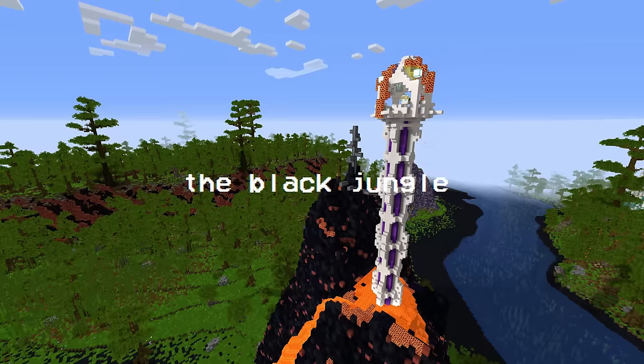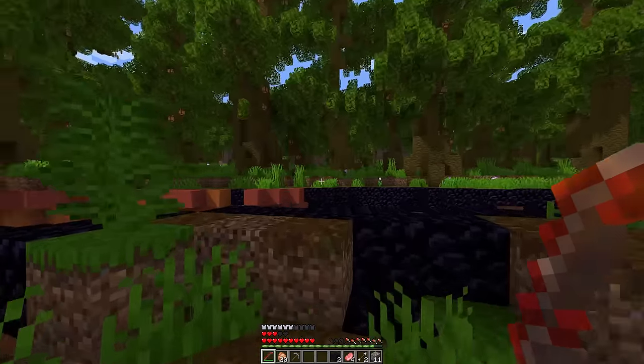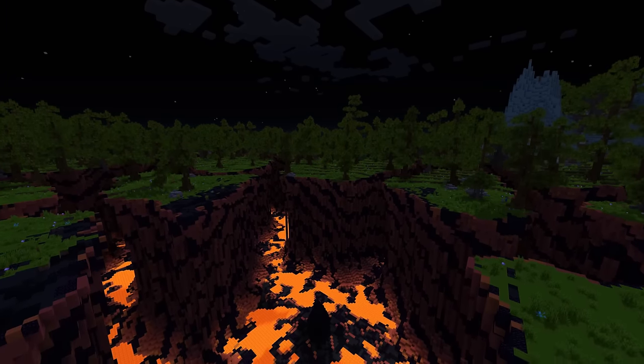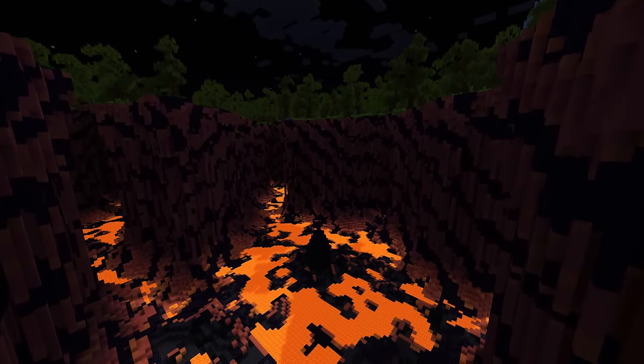Now that we have done the western regions, it's time for the eastern regions. The Black Jungle is a very dense volcanic jungle located at the very south-eastern side of the main island. Inside, you'll find huge cracks with lava inside of them. Don't fall in them — I haven't fallen in them before. Never. Just don't fall in them. I fell in one.